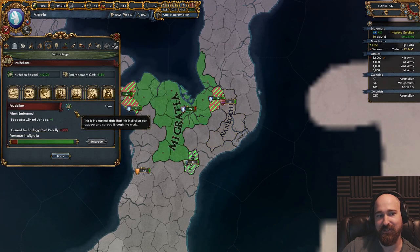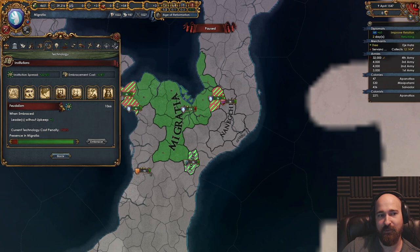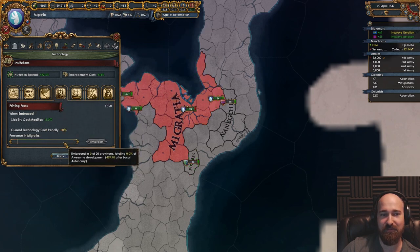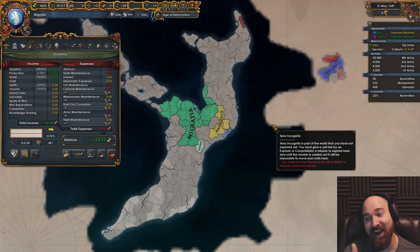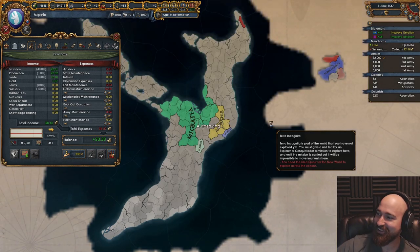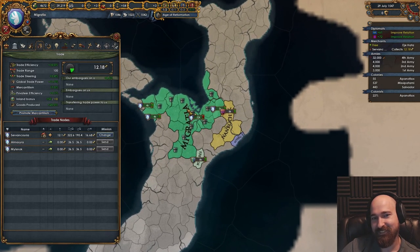Look, we're about to spawn another institution — we're going to dev push it too. I will have the printing press before it's hot off the press! Get it? Before the printing press is off the press, I will spawn it!